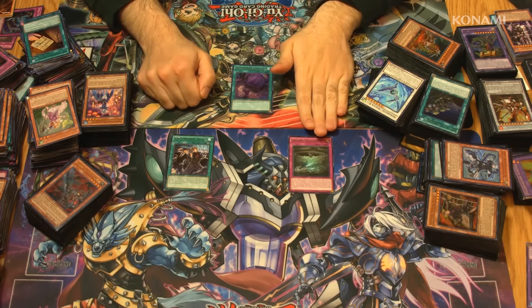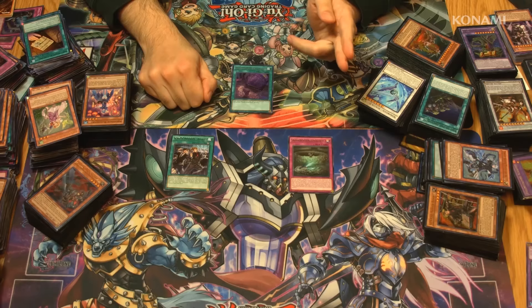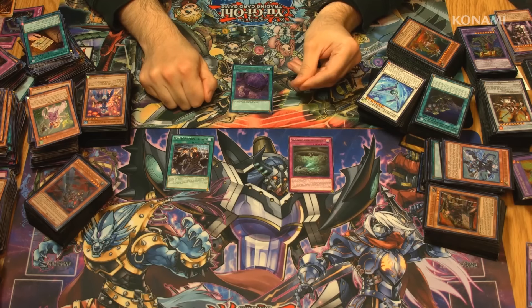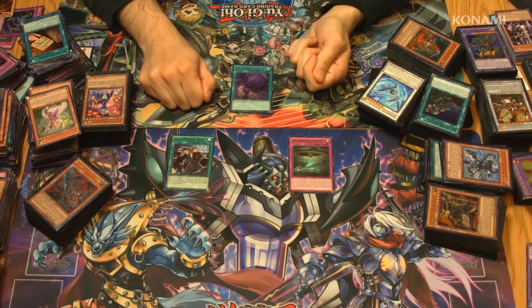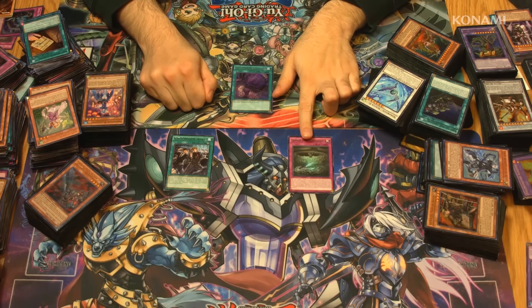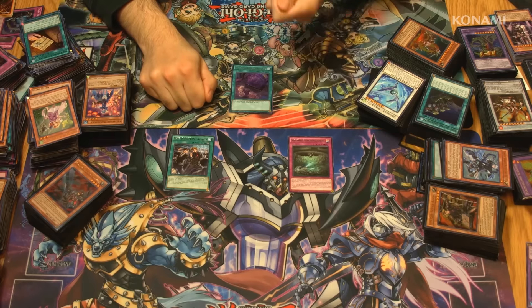With Foolish Burial Goods, you can send either of these cards directly from your deck to the graveyard. If you send Behemoth Burrowing, you can banish it from your graveyard to flip one of your Subterror monsters face down. That's something that Subterror decks struggle with a lot in the early game, so you can summon one of your Nemeses — like Archer or Warrior — play Foolish Burial Goods to send Burrowing to the graveyard, and then flip it face down so you can special summon Subterror Behemoth from your hand.